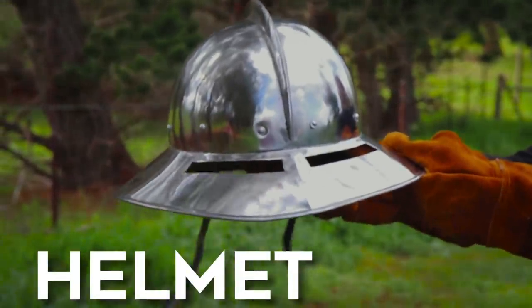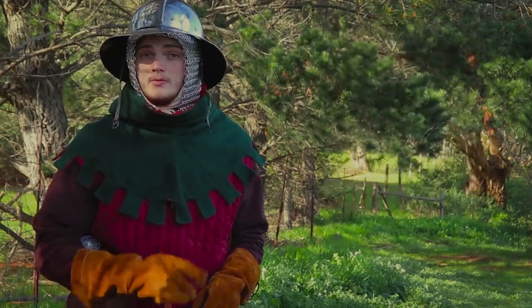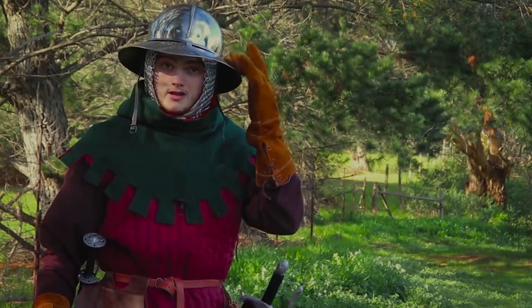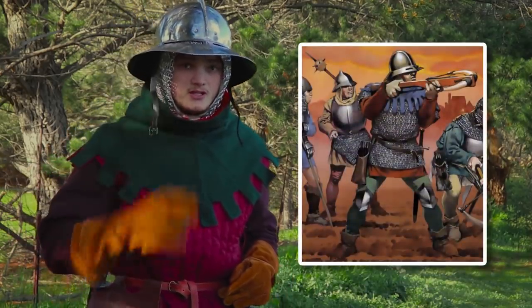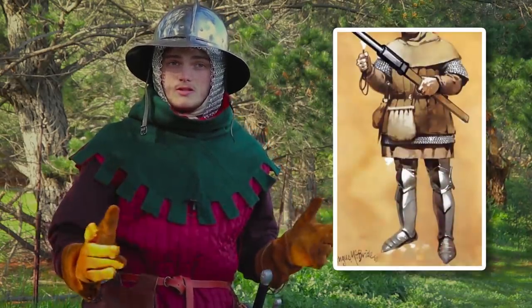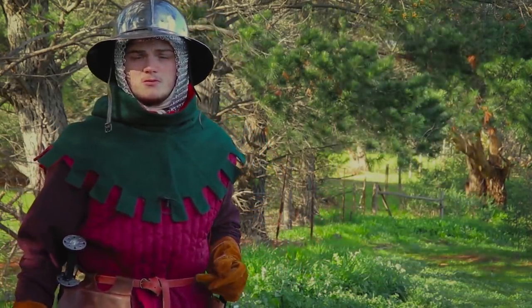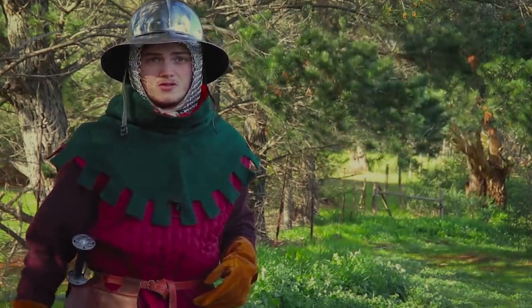The next obvious piece to add would be a helmet. Bassinet helmets were commonly available, and another popular Central European helmet, the Kettle helmet, appeared in many variant forms. Mail coifs and shirts could also appear, and sometimes, though scarcely, you could see plate gauntlets and greaves. Anything more complex than these pieces would be pretty much limited to the handful of mounted knights that fought alongside the Hussites.